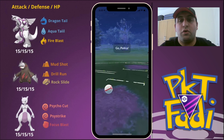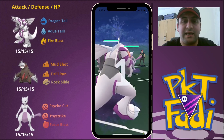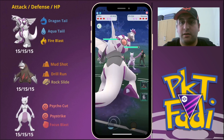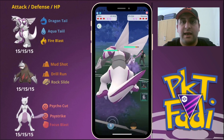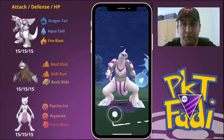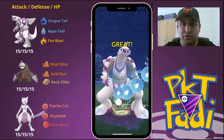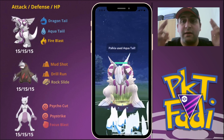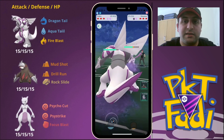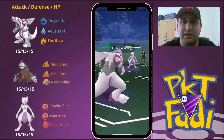So now for the second matchup, we are going to be facing off against another Mewtwo lead. Just like before, we're going to build up these Dragon Tails and go for the Aqua Tail — same strategy as before. We want to go for these Aqua Tails and bring this Mewtwo down to the point where we can farm down the rest of its HP. Of course it is going to be able to get to two Psystrikes before we are able to completely do that.